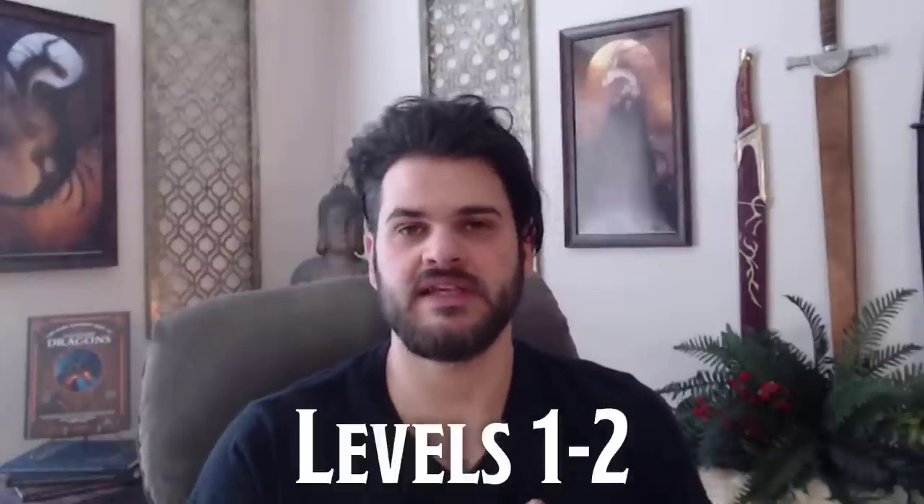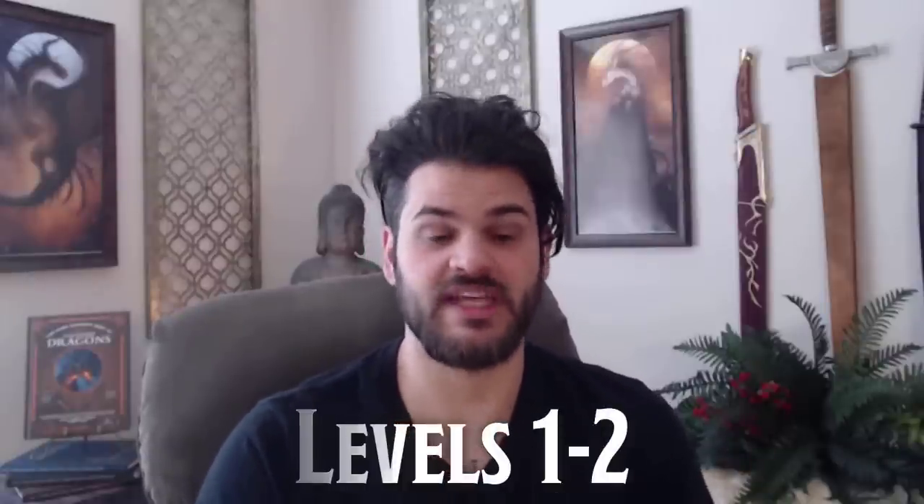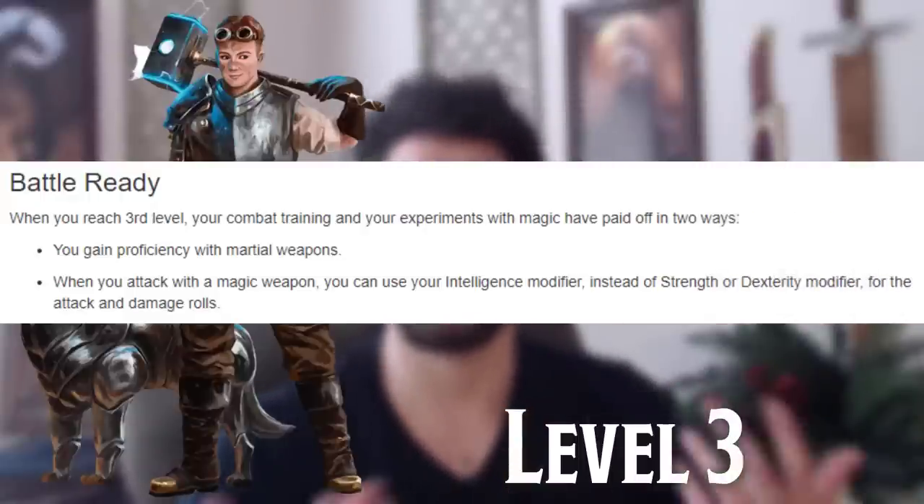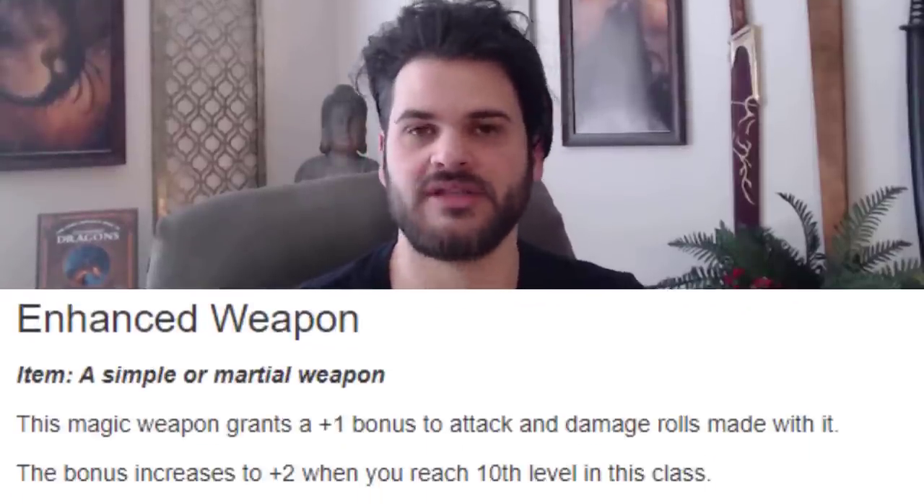Levels one and two, we're going to really need an attack-based cantrip, so we'll take firebolt to get us through those levels. But once we get battle smith at level three, we're going to want to give up on firebolt because we're going to be using our bow instead. You can trade it out as an artificer for another spell that you like. There's a lot of variability in what you can do with infusions, but two of them that really stand out to me are enhanced weapon — it's going to make our weapon more accurate and deal more damage, which is really important as an archer.